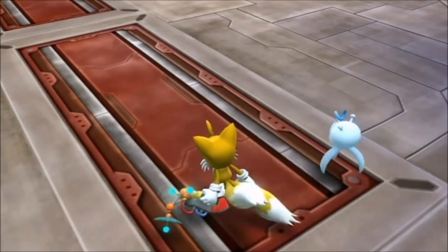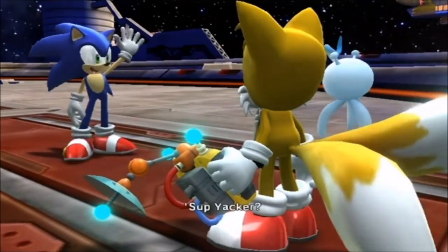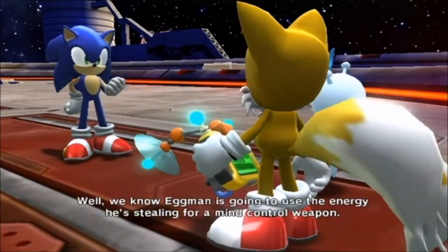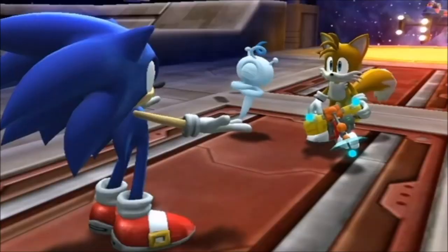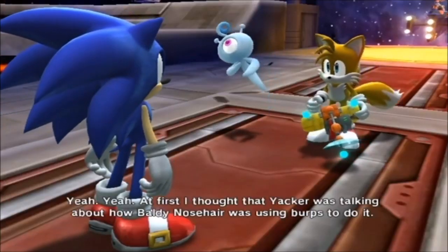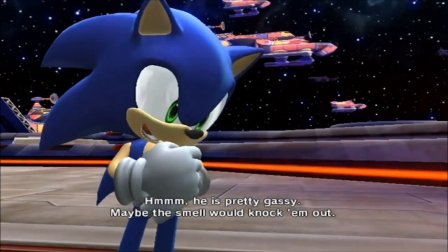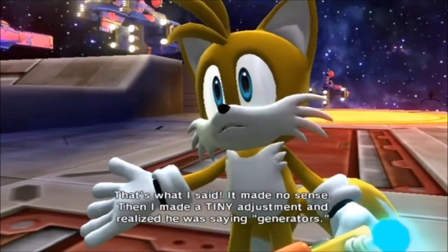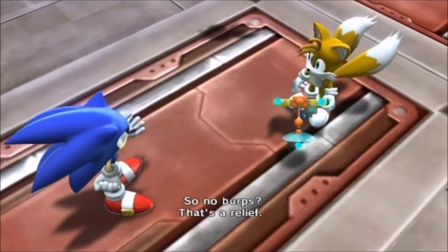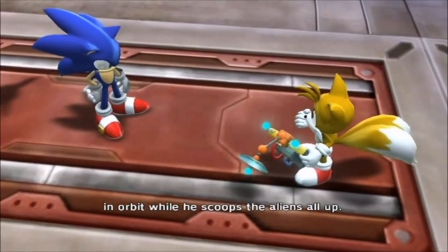That was some tour! So Tails, have you been able to figure out how Eggman is getting all these aliens? Tell me about it. So basically, Eggman is using five tractor beam generators to hold their planet in orbit while he scoops the aliens all up.